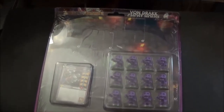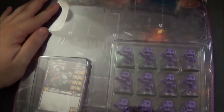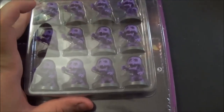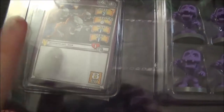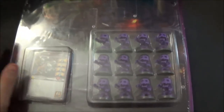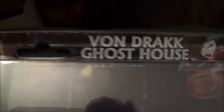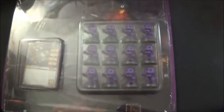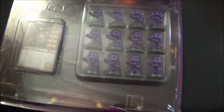Last but certainly not least is the Vondrack Ghost House Tile Set. Not only does it come with six double-sided tiles, it also comes with the creeps — the Rattle Bones, if you remember from the original Vondrack Manor — and their associated cards, so you get everything you need for that tile set. It comes in really nice packaging where you can see everything.